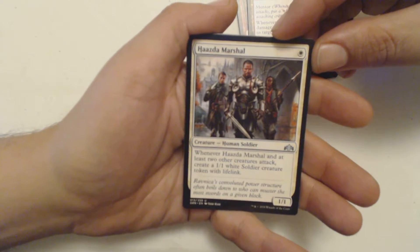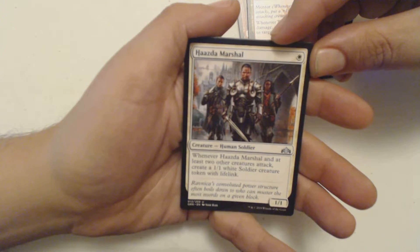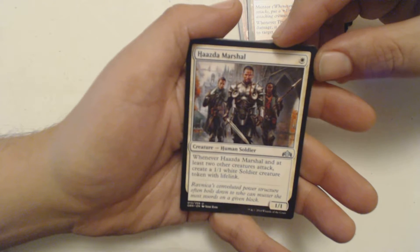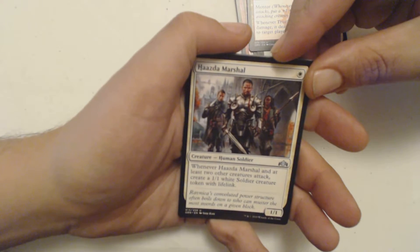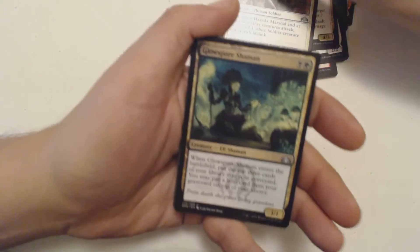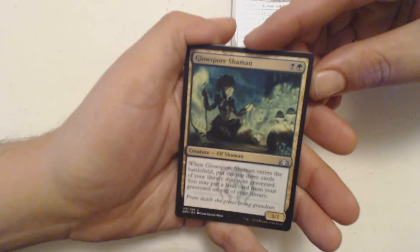I got a Has the Marshal — one white, human soldier, one-one. Whenever it and at least two other creatures attack, create a one-one white soldier creature token with lifelink. Isn't that basically battalion? That was Boros's thing last time — I think it's basically the battalion ability. Why don't they just say battalion?